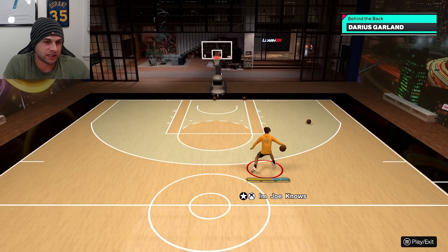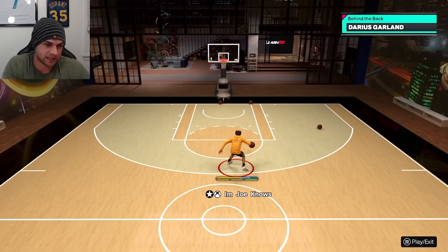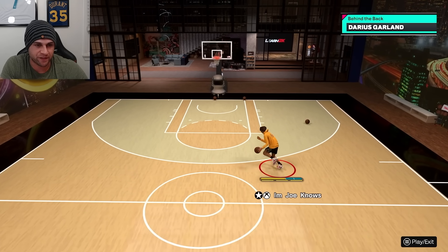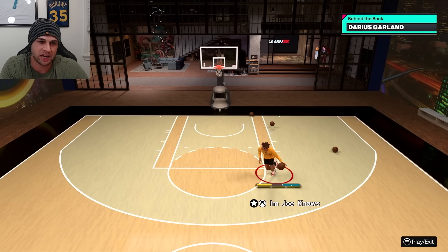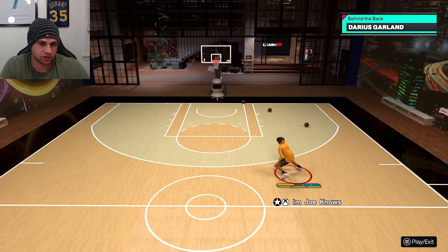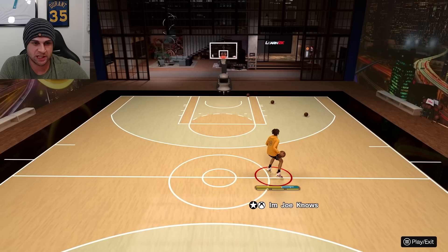Behind the back: Darius Garland. It's just a really nice one that can whip the ball to the other side, and you can combo it with the Steph Curry escape and Ja Morant aggressive breakdown — it launches you to the side and back the other way. The running behind the back is a little slow, but the standing behind the back is great. It whips to the side, creates decent space, and you can combo it with other dribble moves to shift people.